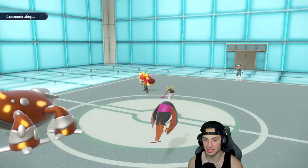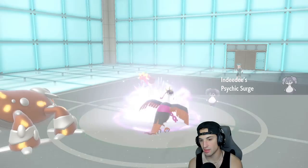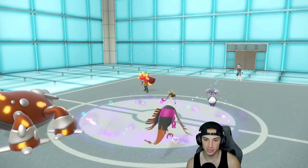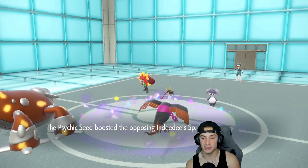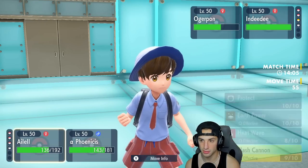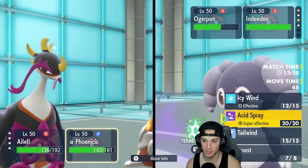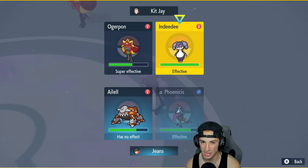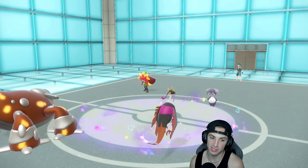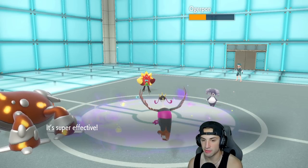Aurora Veil is going to end soon — we might have a few more turns left. We're doing fine, just looking to land some toxics with the special defense boost from Aurora Veil. We still have Wellspring Ogerpon in the back. I can rip into it and constantly spam Icy Wind — or I could Acid Spray to lower special defense, potentially KO with the next hit. I outspeed here so Acid Spray makes sense.